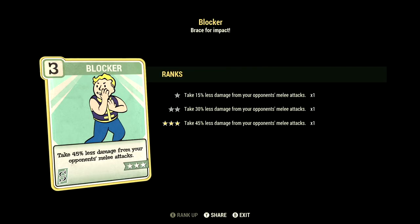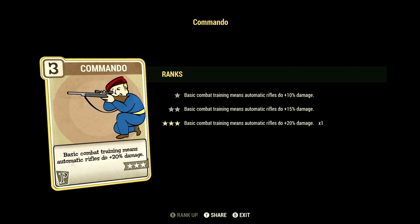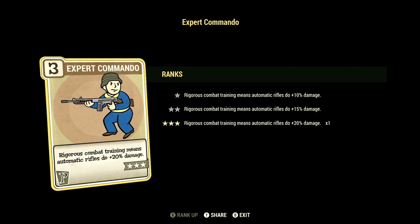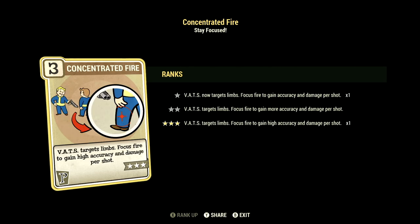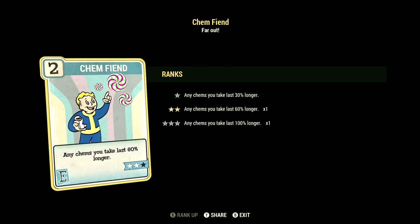Starting off in Strength, we have 3, and this build has Blocker maxed out — take 45% less damage from your opponent's melee attacks. Over in Perception, we have 15, and this build has all the commando cards maxed out to get max damage. We have Tank Killer maxed out — your rifles and pistols ignore 36% armor and have a 9% chance to stagger. We have Concentrate Fire maxed out — VATS target focus fire to gain high accuracy and damage per shot. Over in Endurance, we have 6, and this build has Chem Fiend at 2 stars — any chems you take last 60% longer, and we are taking Overdrive and Psycho buffs in this video.